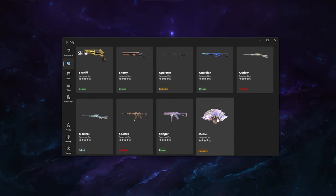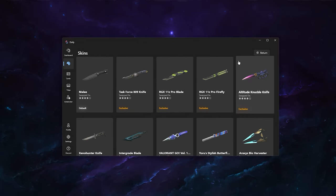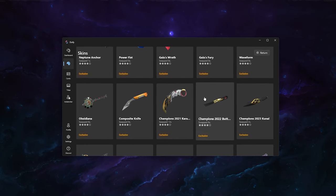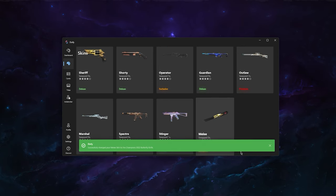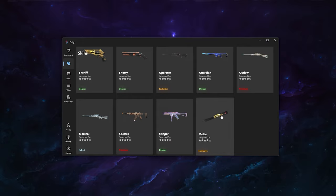Let's get started by changing any skin we want. For example, I want to change my knife today. I click on it and it loads all knives available in the whole game. If you don't want to swap your knife, click the Return button and you won't use any swap credits. Otherwise, I want the Champions 2022 Butterfly Knife — I click on it and it says 'Successfully changed your melee skin.' Now just launch Valorant, or if it's already running, restart your game to see the changes.